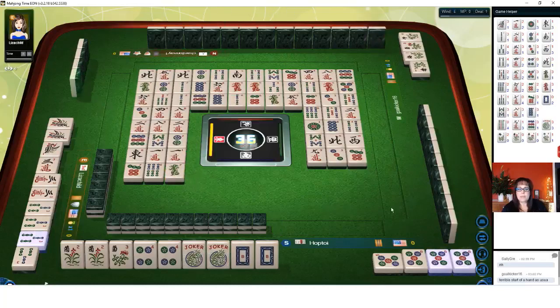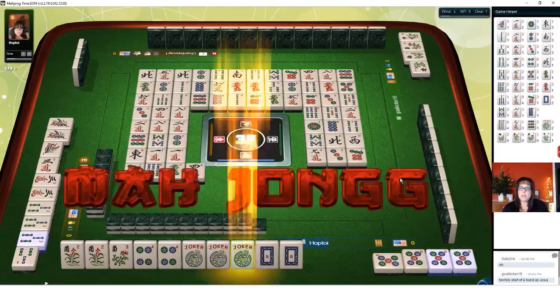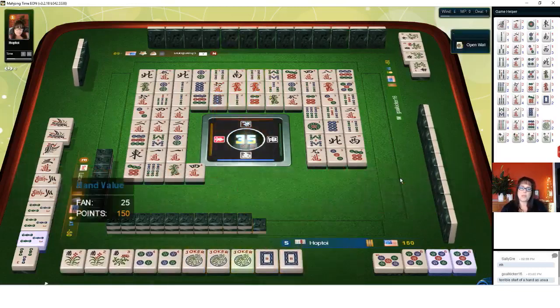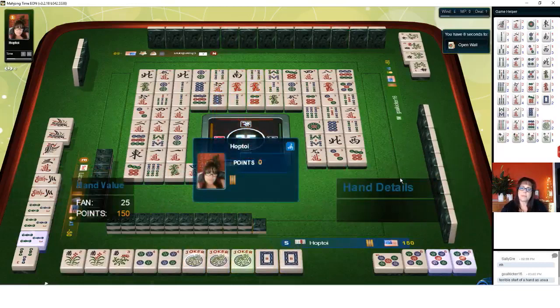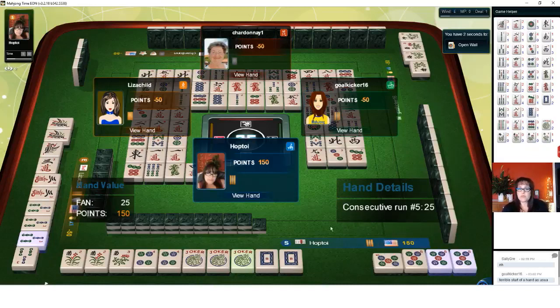Green dragon — we got Mahjong! Mahjong on a 25-point hand. Any win is a good win — I'm grateful for it.